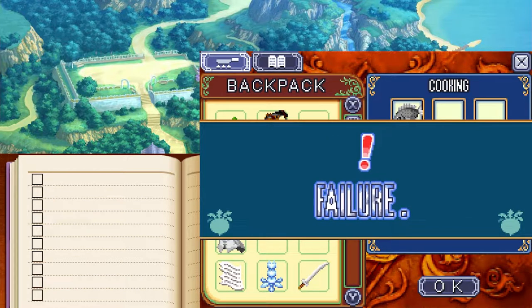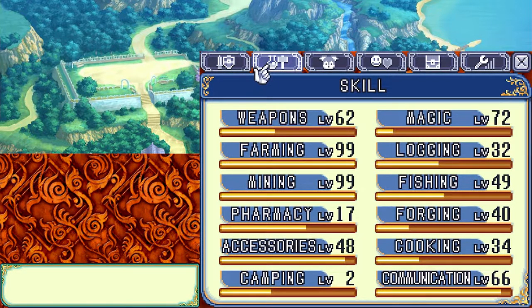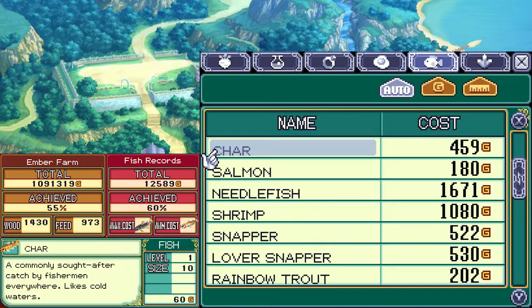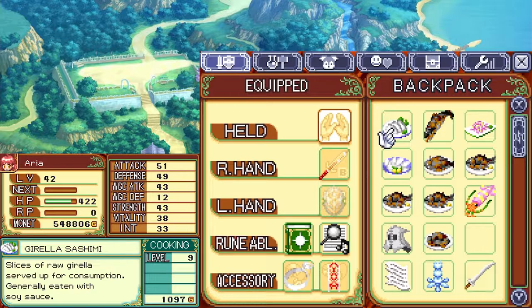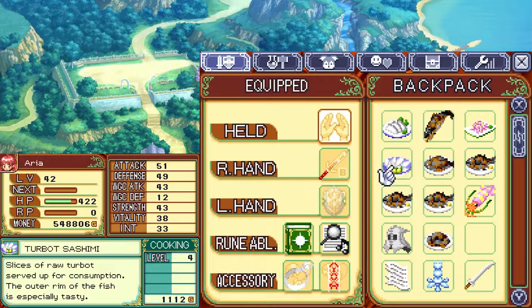Sun squid sashimi - we don't have the recipe, it's a level 35 recipe, close but no cigar. Another gorella sashimi - skill increased! Gorella sashimi: slices of raw gorella served up for consumption, generally eaten with soy sauce. Sun squid sashimi: a rare squid sliced raw, its flavor is popular with a select group of people in the know. Fried gorella: gorella salted then fried - the fresher the fish the tastier. Turbo sashimi: slices of raw turbo served up for consumption, the outer rim of the fish is especially tasty.